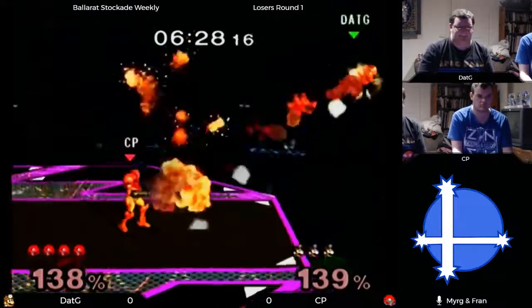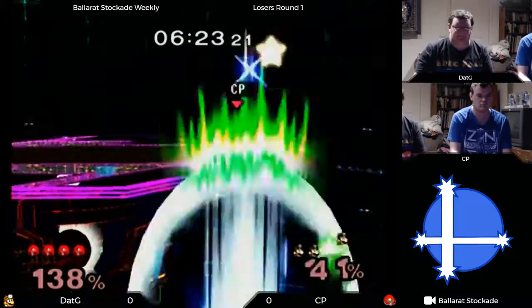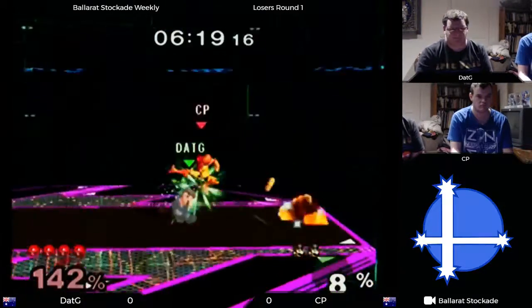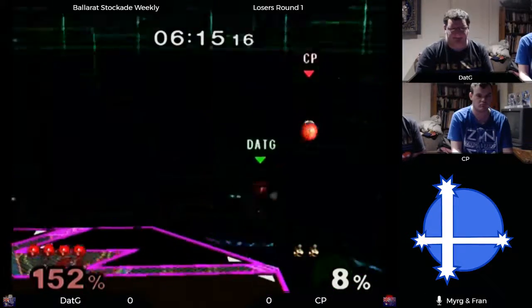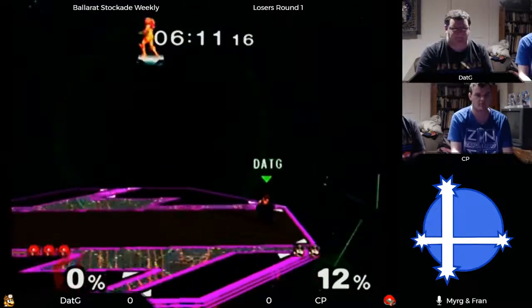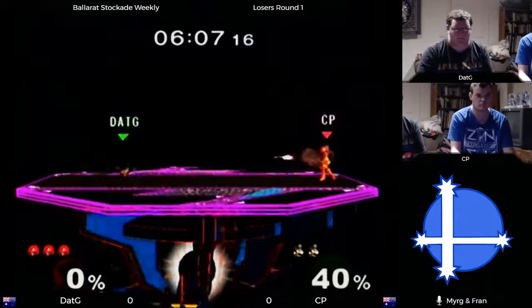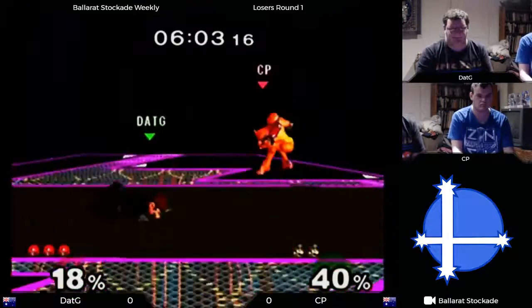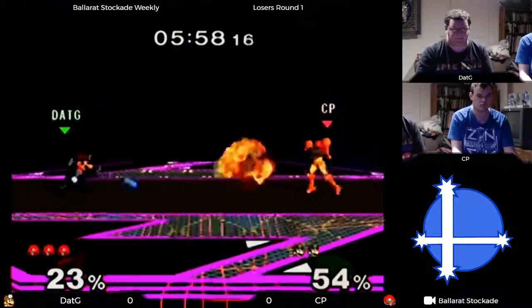Charging up his energy ball — gotta keep that up just in case. Grabbing the ledge and cp is up a decent amount percent-wise. Still pretty high but all it will take is a nice back air off a forward air — and there's the up smash. That was a really good roll.